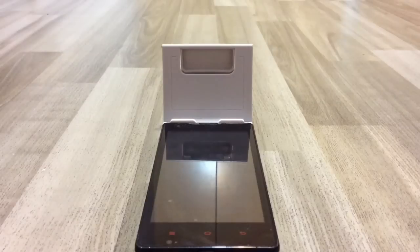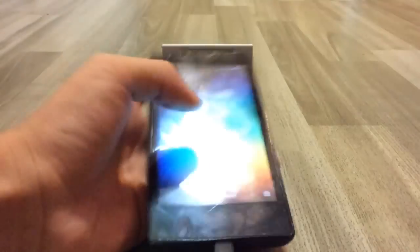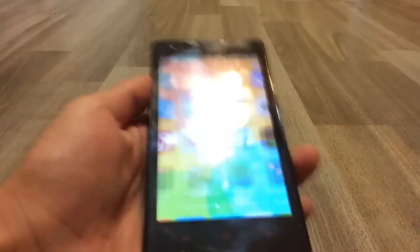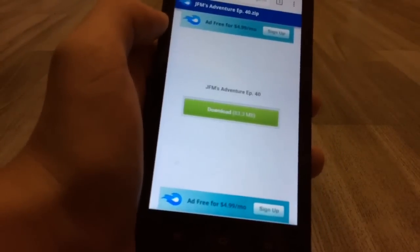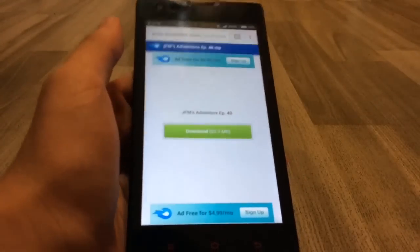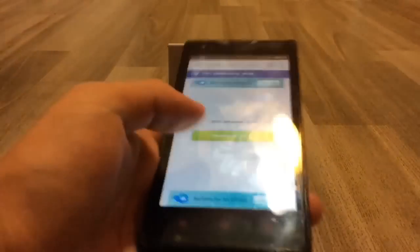The first thing you need is of course your phone. I'm using my Android phone — just unlock it and go to this page, which looks something like this. It says JFM Sub-Adventure Episode 40 and it's just 83.3 megabytes, it's not really that big. I will copy this link down in the description below so you guys can check it out.